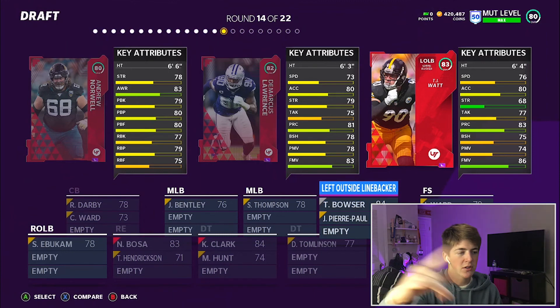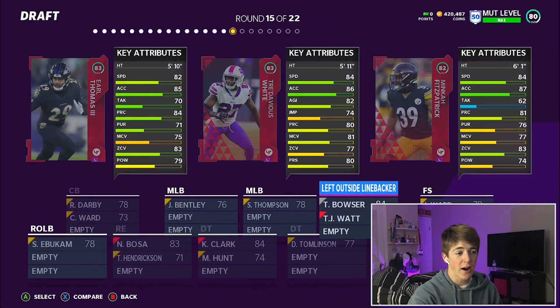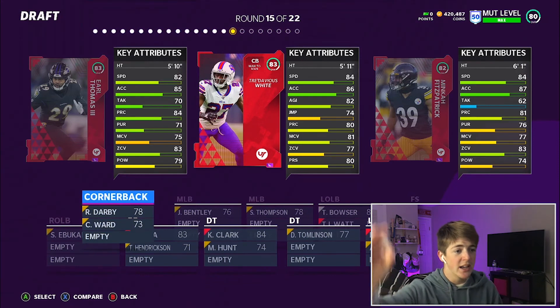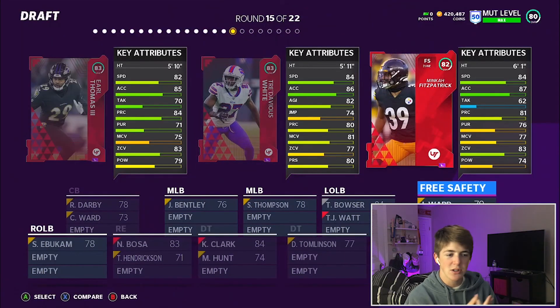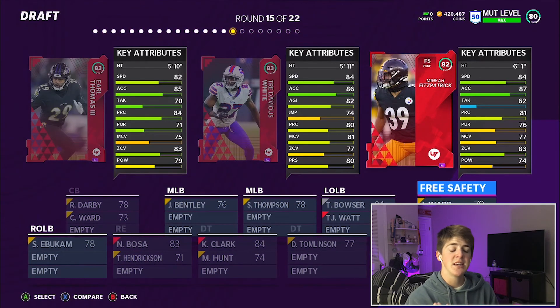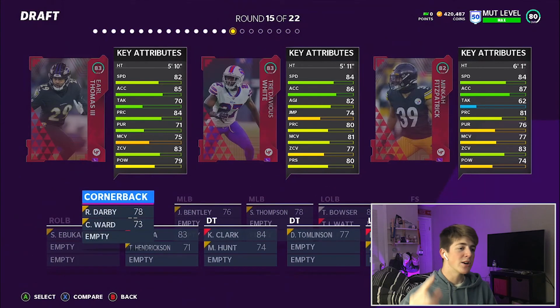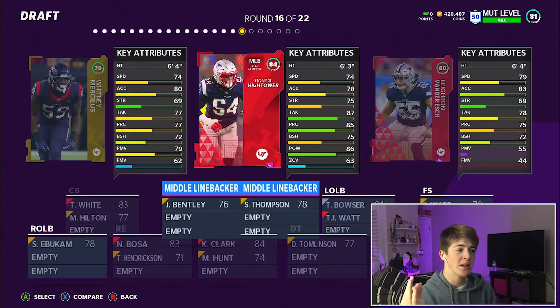I'll have to move one of them but I'm chilling, I'm fine with that. On to round 15 — Trae'davious White and Minka are tied; Beryl Thomas, sorry buddy, 82 speed. Trae'davious White or Minka — we do have a free safety but he's not good. Sorry Minka, you're on the no-money-spend team. I'm gonna go Trae'davious White as our cornerback — we get two cornerbacks now.